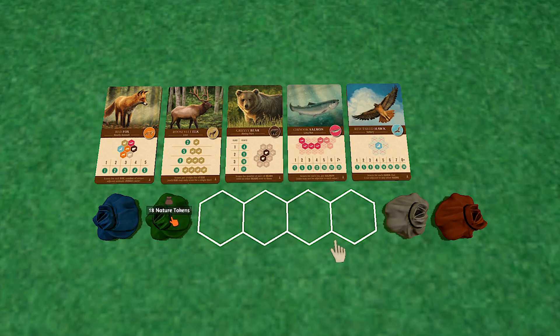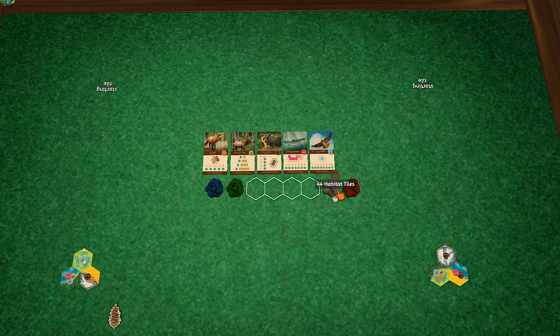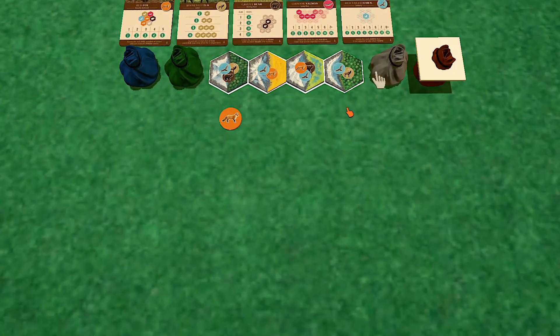We'll start with our habitat tiles drawn down. We'll each take a starting tile and drop it on your starting tile section. Tabletop Simulator is so handy for that. We'll drop four habitat tiles across — there are 42 tiles shown, but there'll be 40 left after the initial draw. These four are starting tiles, and then we'll each have a build of 20 each. And then we'll have our wildlife tokens here.